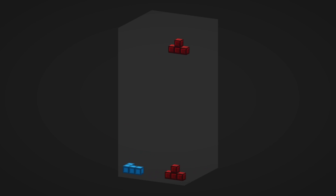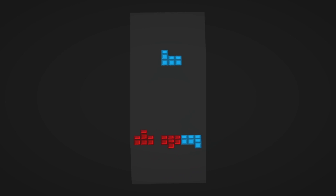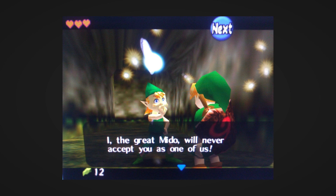Now we have full control over the Tetromino. When it hits the ground, there is a grace period, and then it is set in place. When this happens, we can spawn another Tetromino at random, and as we can see, the game works as expected. But we are missing one major part of the game: line clears.